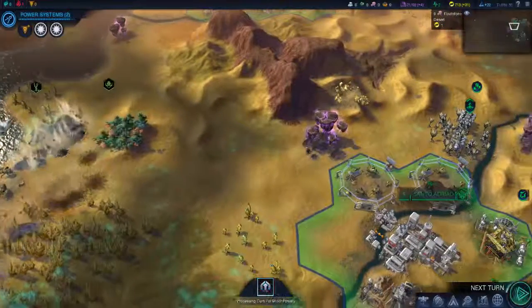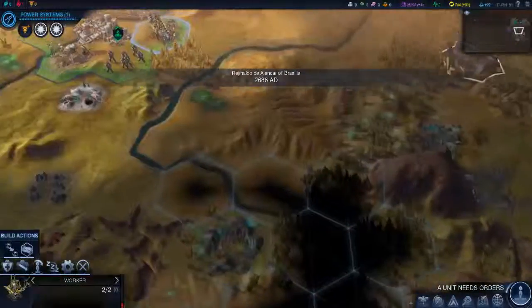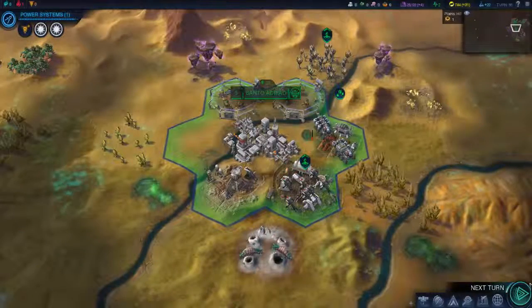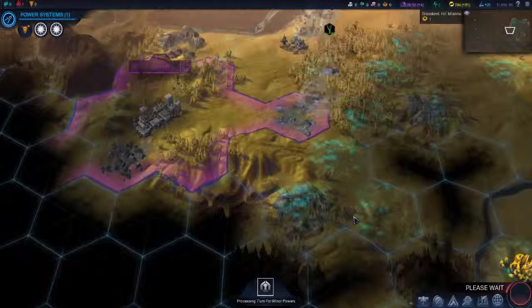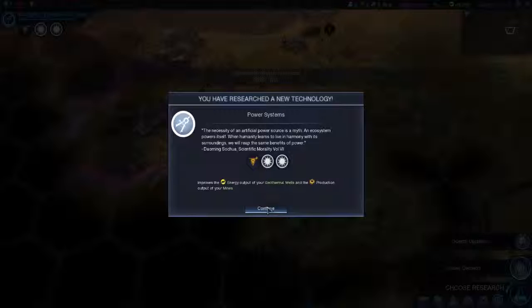Maybe I have a type of energy to reproduce. I know there's one science where that road does not cost anything at all — should make it pretty good. The necessity of an artificial power source is a myth. An ecosystem powers itself. When humanity learns to live in harmony with its surroundings, we will reap the same benefits of power.